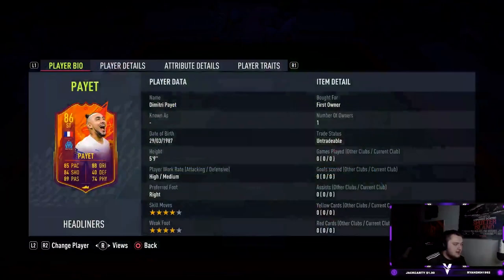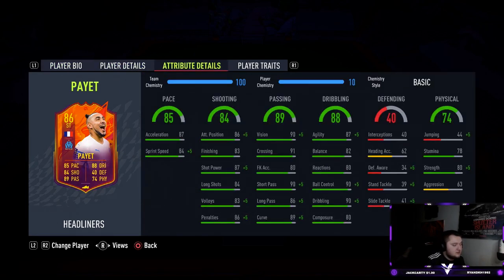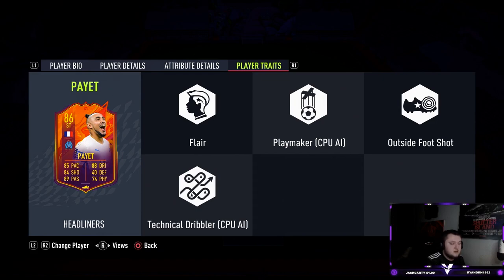Looking at his base card stats: five foot nine, high/medium, right footed, four-star four-star. He's got 85 pace, 88 dribbling, 84 shooting, 89 passing, and 74 physical. It's a shame his defending isn't very good — if they'd done his defending up, it would have been really nice to use him as a central midfielder. In terms of traits he's got Flair and Outside of the Foot Shot, which is very disappointing as he doesn't have Finesse Shot.